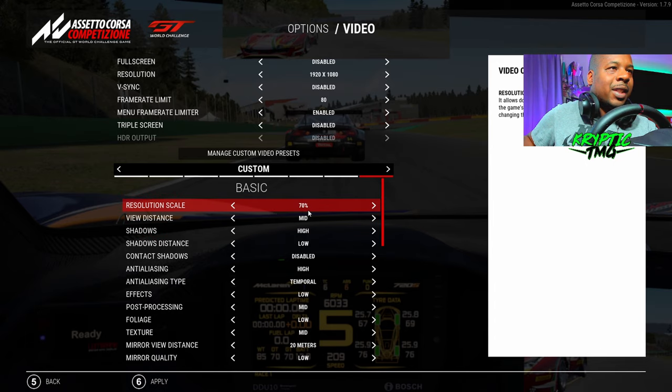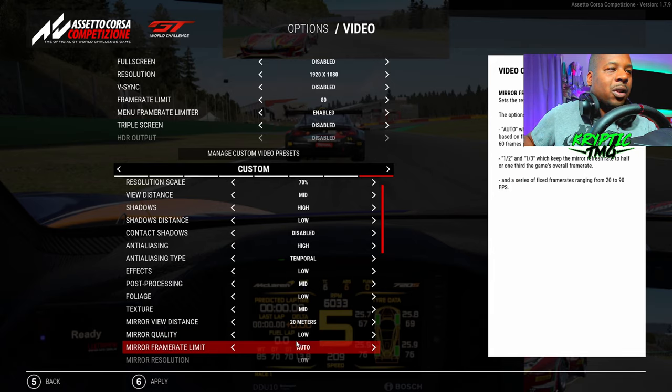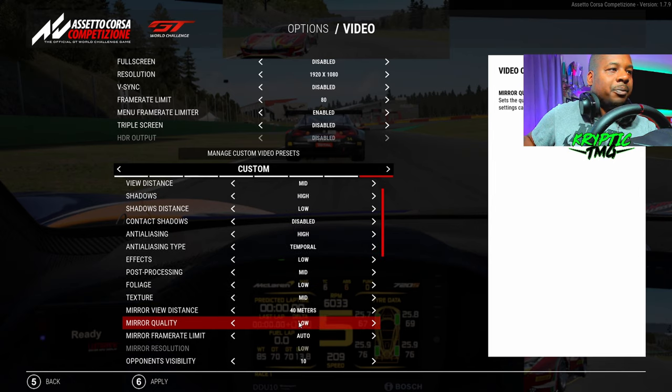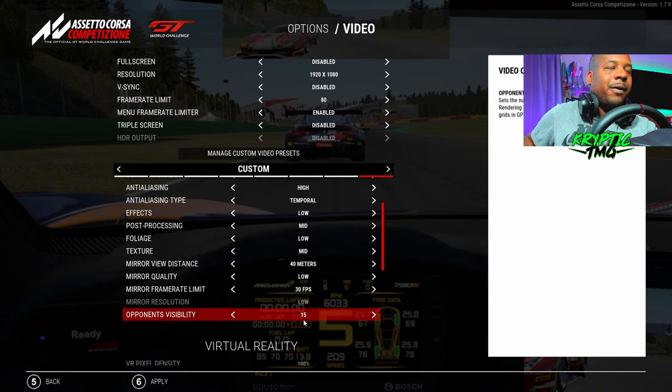The game is currently on default low settings but I'm going through and changing things to see how good we can make it look, because it is a bit of a struggle. You don't need a lot of mirror quality — as long as you can see something in your mirrors you should be fine. I put my mirror view distance up to about 40 meters, and the mirror frame rate limit down to 30 — you don't need any more than that. For visible opponents, if you're really struggling with a low-end PC you want to keep this low, but I like to see at least 15 cars. On a grid of 30 drivers, if you're mid-pack you can pretty much see everything in front and behind you.